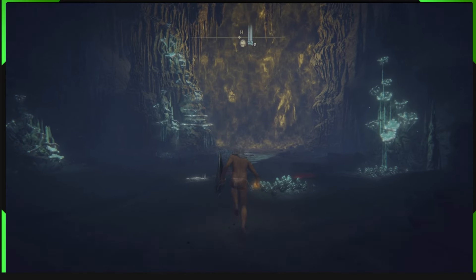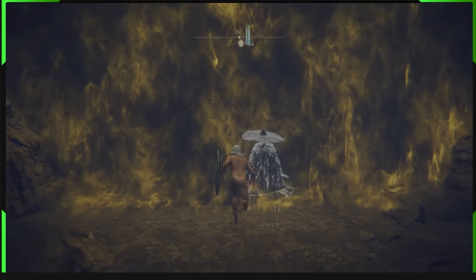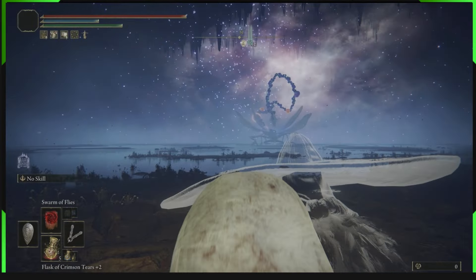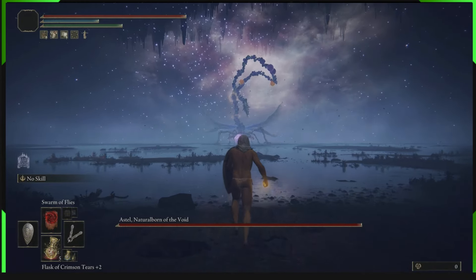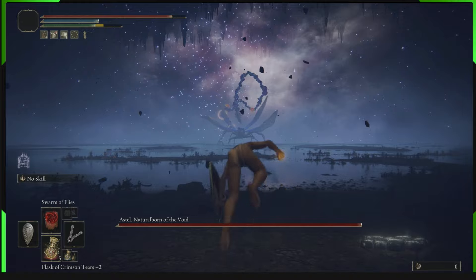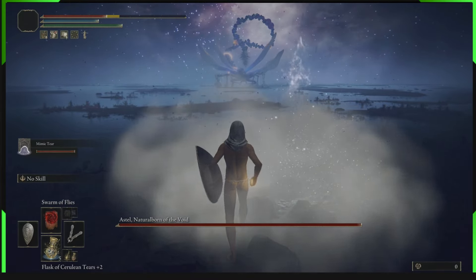For this we're going to give our mimic the shield and the exact same stuff that we have, because it's going to be doing the same thing we're doing. Straight away you want to hold block because it attacks straight away — just block and tank that first attack. You'll be all right as long as you've got a good shield. Call in your mimic and now it all begins.